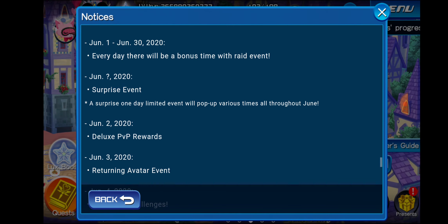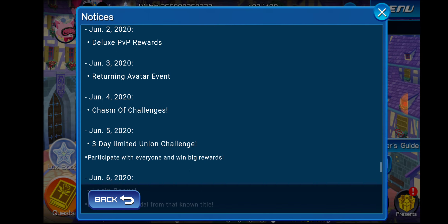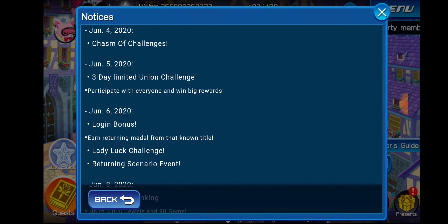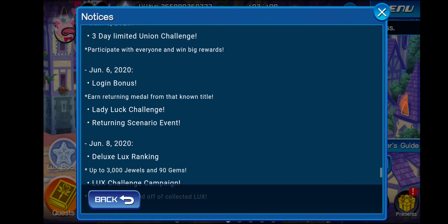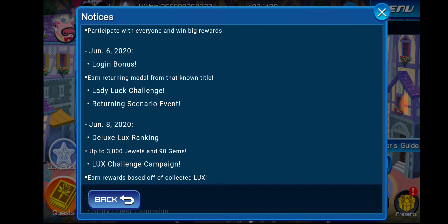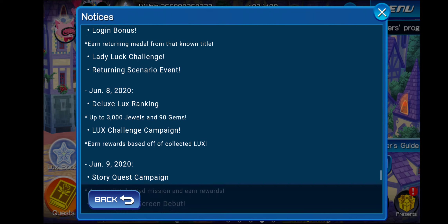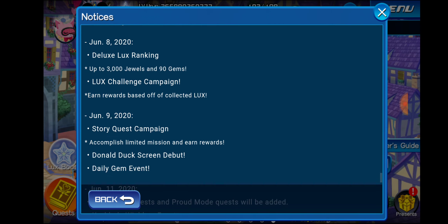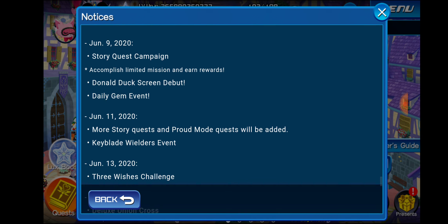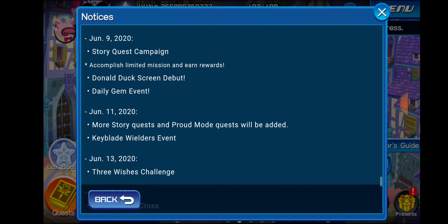Some more events this month: we've got some surprise events going on. Deluxe PVP starting tomorrow, returning avatar event, chasm challenges updates, three-day limited union challenge, a login bonus with a free medal from a known title — that's kind of cool, I wonder what that will be. Lady Luck challenge, returning scenario event. Deluxe Lux ranking week with 3000 jewels up for grabs there, and a Lux challenge. It's been a while since one of those, so let's check that out when it comes out.